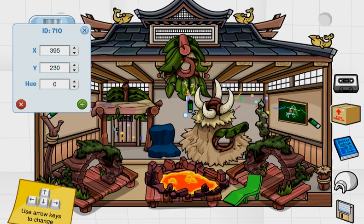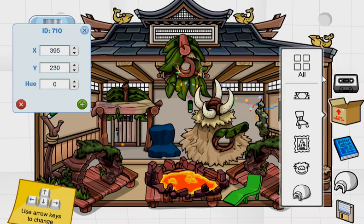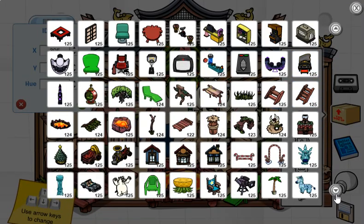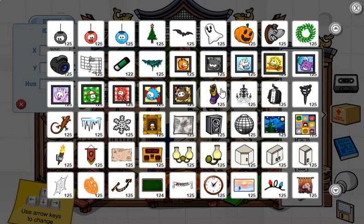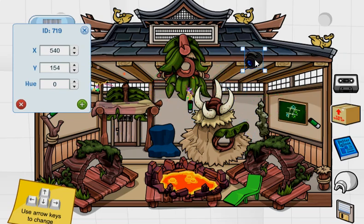Yeah, one more — why not? Good. And yeah I think we are good to go on the whole igloo thing, although I do want to add at least one more thing and it's going on the wall. The last thing we're gonna add is something on the wall. Hmm, yeah — why not? I wanted a different color. Wait, can you actually change the color of these?